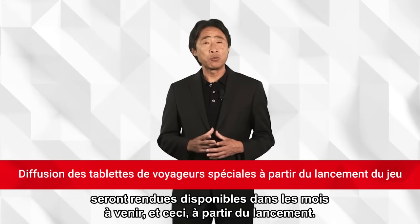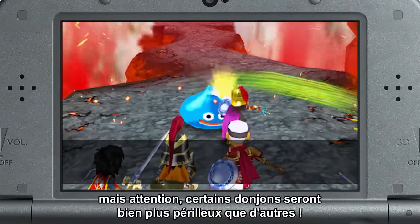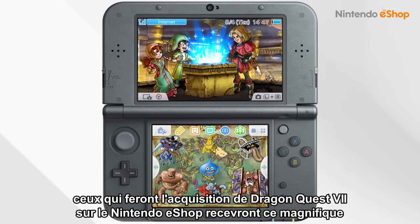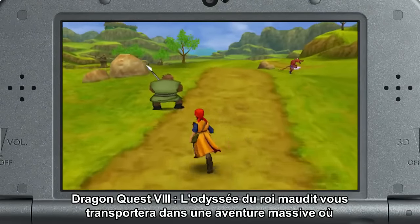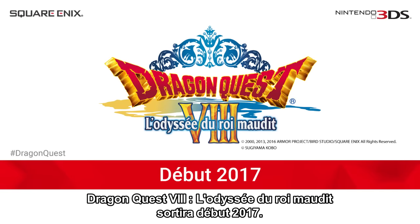Over 50 special Traveler's Tablets will become available over a number of months, starting from launch day — each one unlocking a brand new dungeon. Beware, some dungeons will be much harder than others. Dragon Quest VII: Fragments of the Forgotten Past will release on September 16th in Europe. Those who purchase it on Nintendo eShop will receive a special home menu theme for free. Dragon Quest VIII: Journey of the Cursed King will also release in Europe in early 2017.